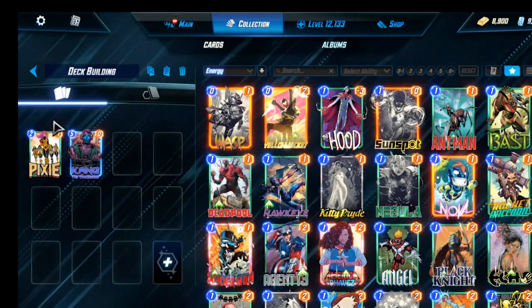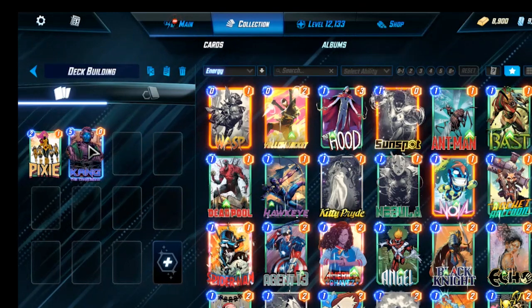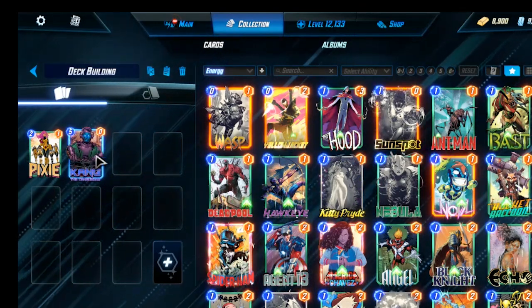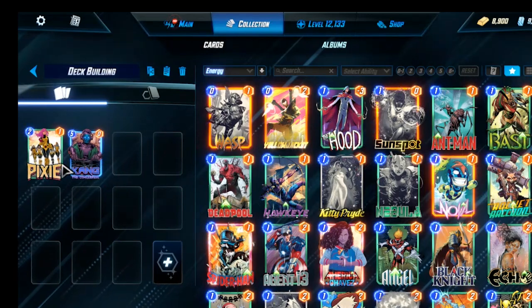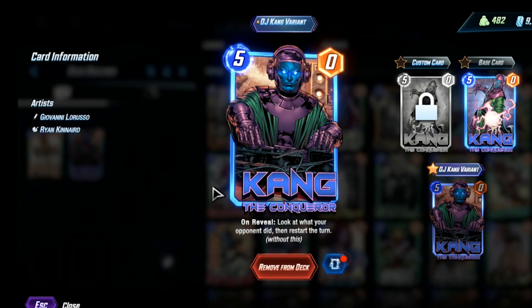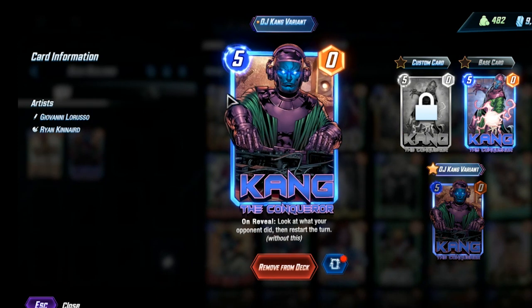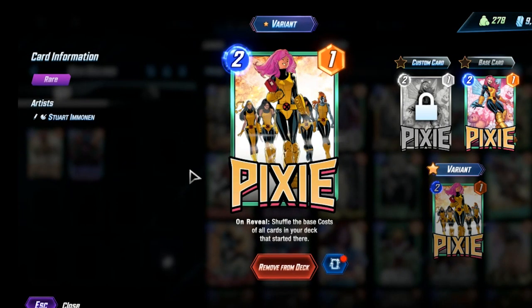The idea came to me to build a deck around Pixie and Kang. Kang is highly disrespected — probably for good reason — as not a very good card. He just restarts the turn, zero power, five cost, and he removes himself from the board. And then we have Pixie that shuffles the base cost of all cards in the deck. So this is going to be very challenging, and we will see if we can succeed.